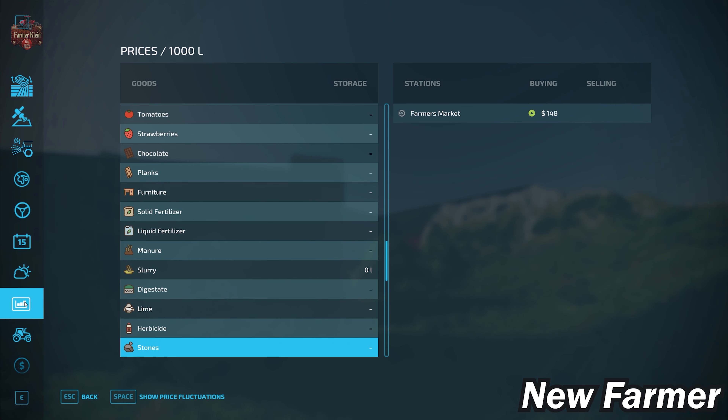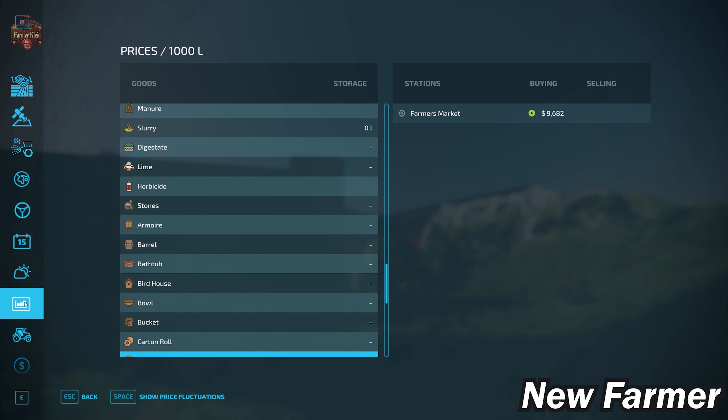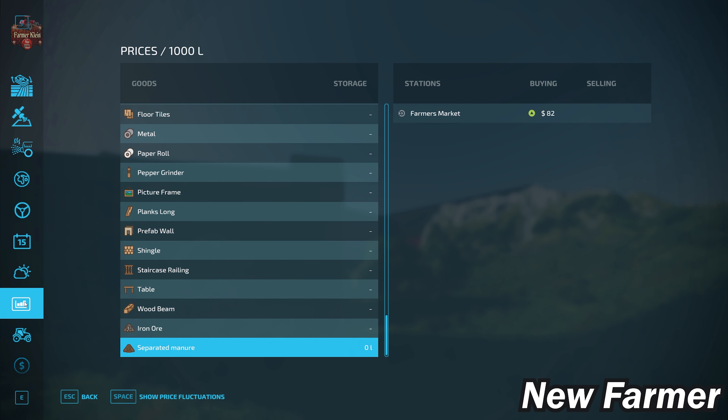We also have the ability to buy bulk lime and get rid of stones at the farmer's market. Through the Platinum expansion, the farmer's market accepts all Platinum expansion productions as well. For those playing with pumps and hoses, we also have the ability to sell separated manure.